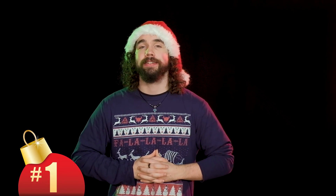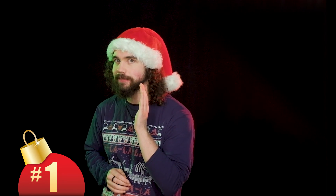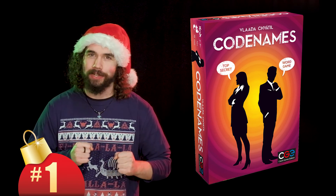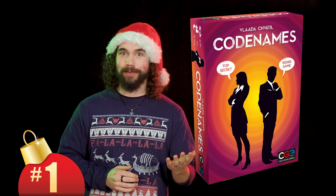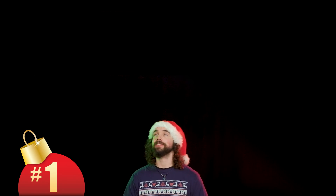Number 1. I can't say what our top pick is, but I can give you a one-word hint: Aliases. Did you get it? Codenames is a competitive guessing game for four to eight or more players, where each team tries to identify their secret agents from one-word clues. Easy to learn, as competitive as you like, and a blast for all ages, this one is perfect for every family gathering. And it comes in all these editions.